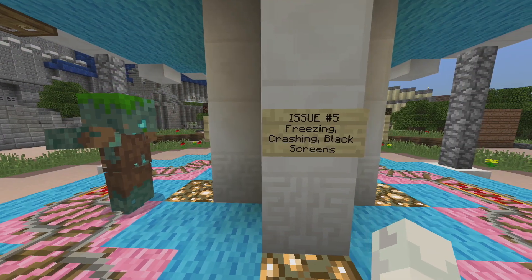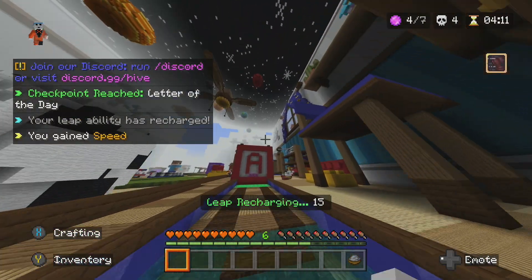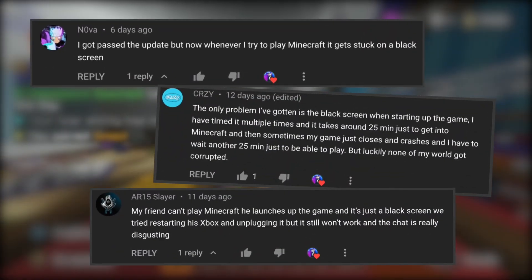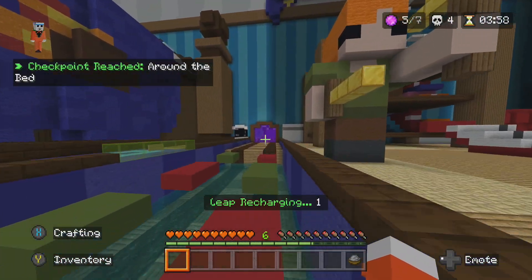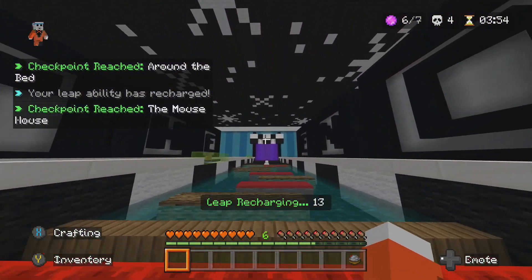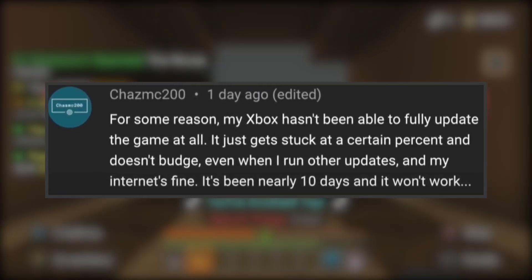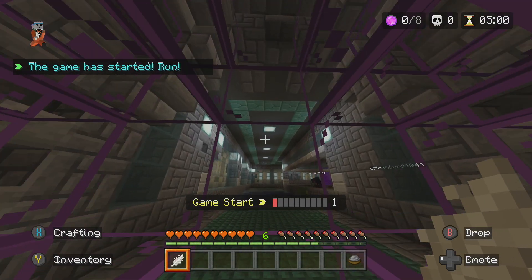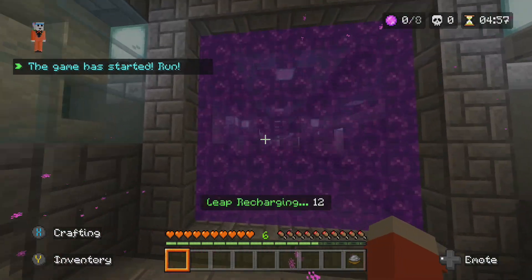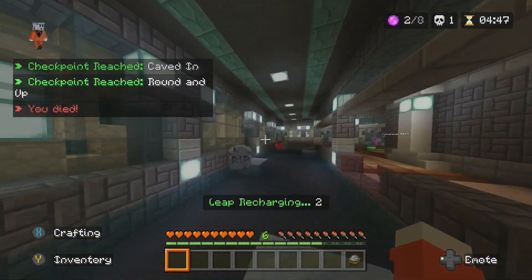Issue number five: freezing, crashing, and black screens — my three favorite things. After I made my videos announcing the new Minecraft Xbox update, I was bombarded with people saying they couldn't even load up the game. All they could see was a black or gray screen after pressing on the game, and they would sit there for hours getting absolutely nothing. I got a comment from a viewer saying they weren't able to play for 10 days because of a black screen. There have also been increased reports of lag, the game straight up freezing and crashing. I hope that person eventually got back into their game.